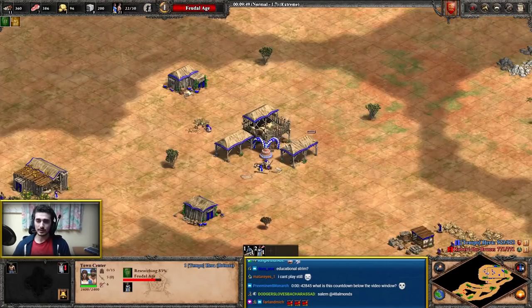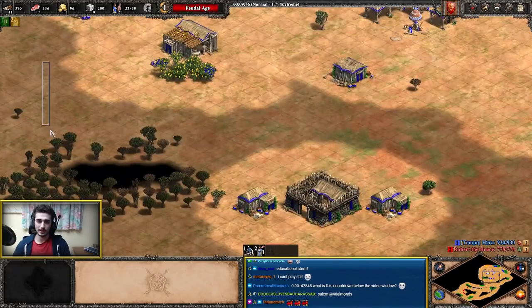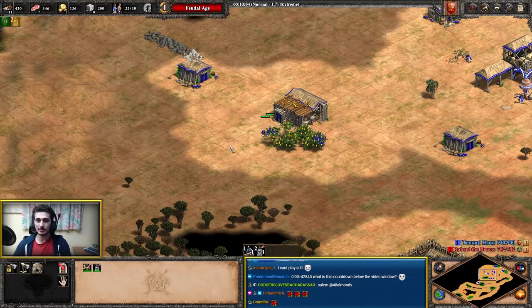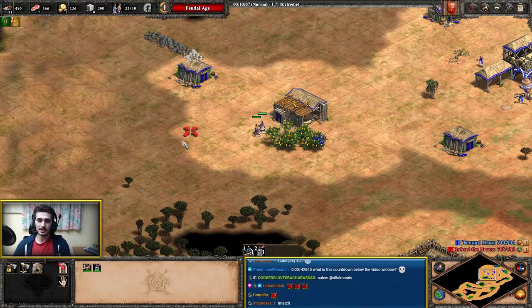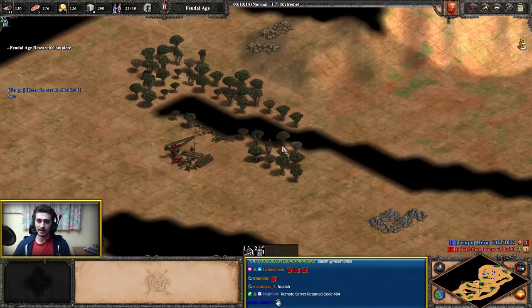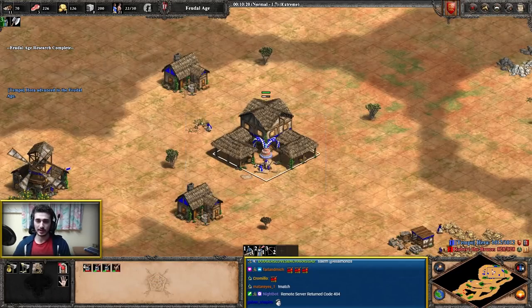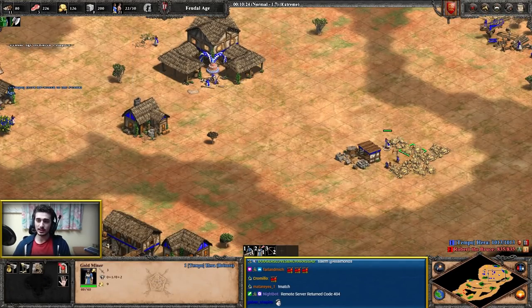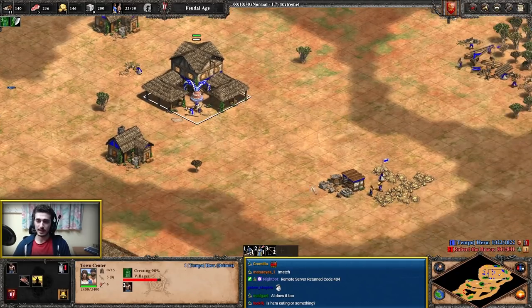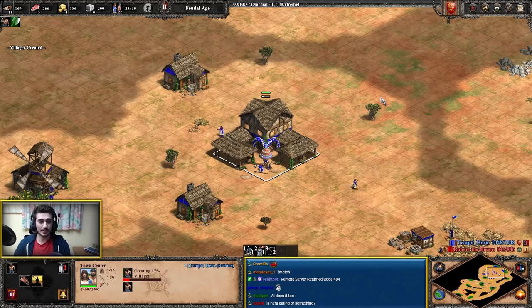Now I want to prepare two villagers to build ranges. I'm not going to use the ones under my town center because they're weak — if you build buildings on the front with weak villagers, an enemy scout can snipe them if it's a human. I'm going to use two healthy villagers and make my ranges facing towards my opponent. I also want to get double bit axe right away. The next villagers until you have seven on gold go from the TC to gold.